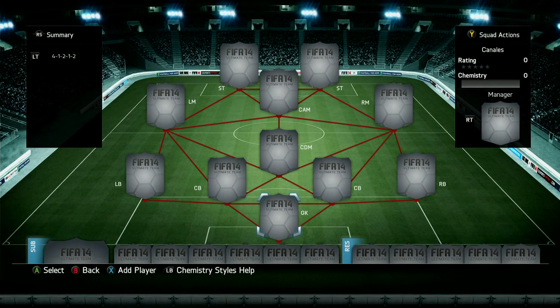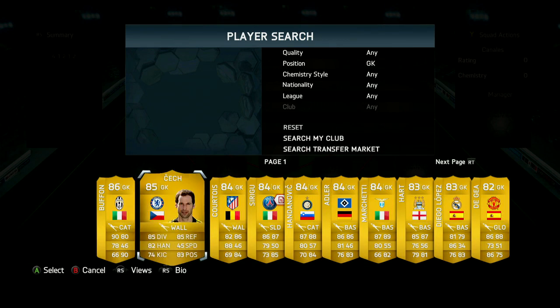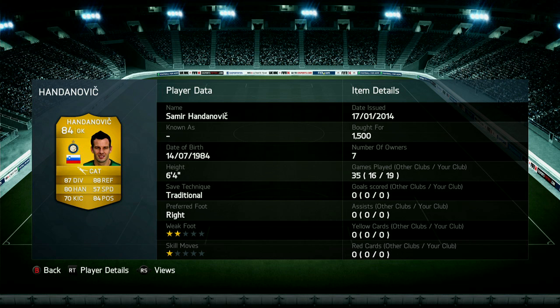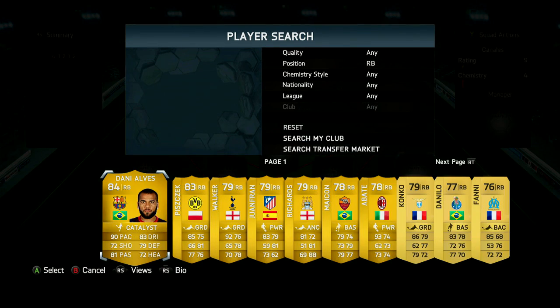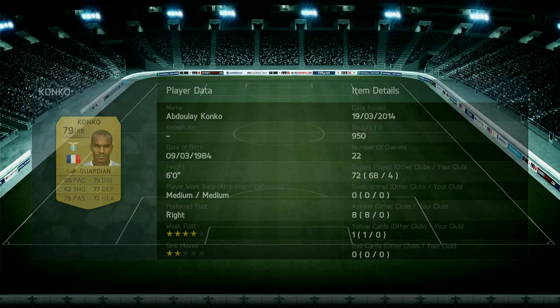Hey guys, how's it going? Tobi here, welcome back to a brand new video here on my channel. So we have got a squad board featuring the brand new Inform Canales. It's a silver that I really did enjoy the first time I used him, and I thought I'd give his Inform a try since it's actually not crazy expensive for a silver card. I guess it's because of the league and the nation not being as popular as it is, but it still costs me about 175k.